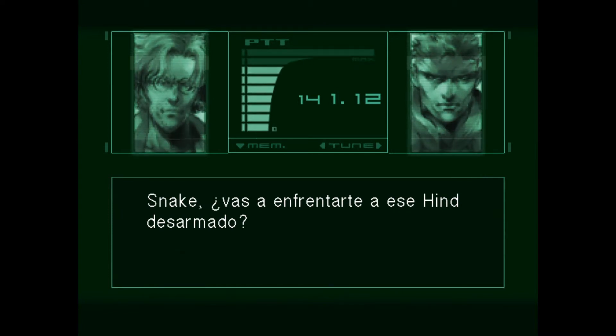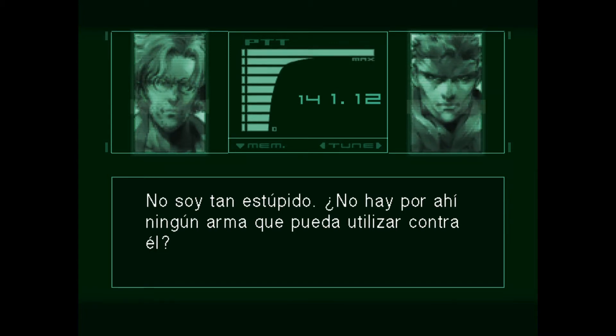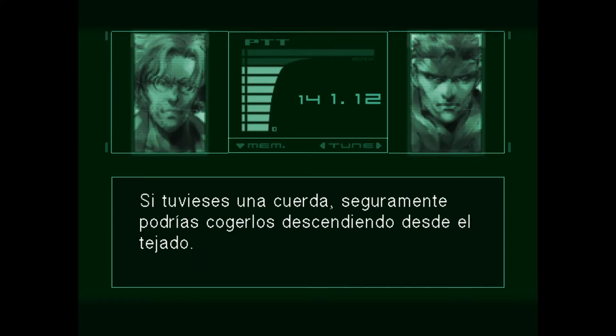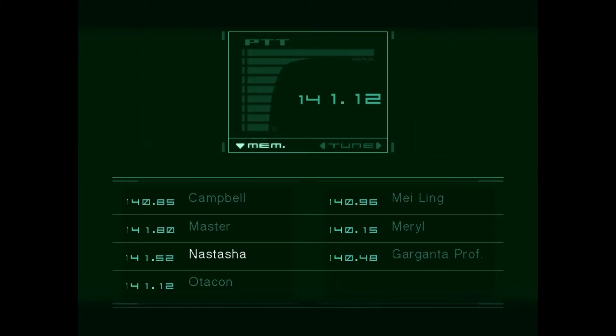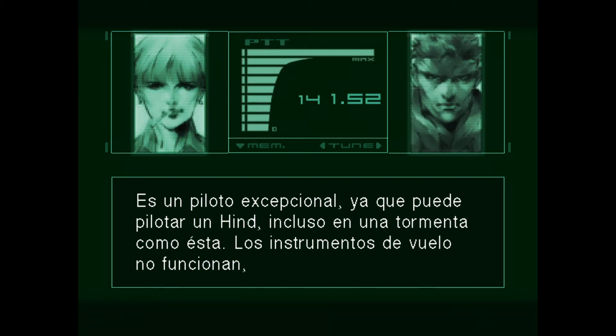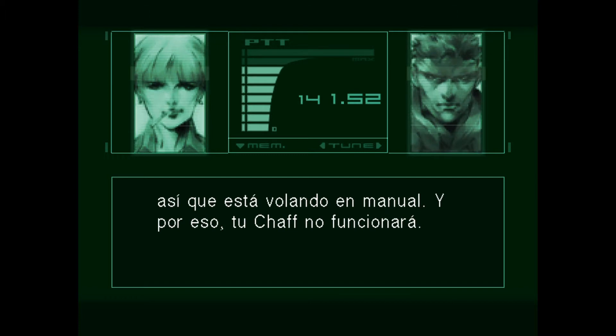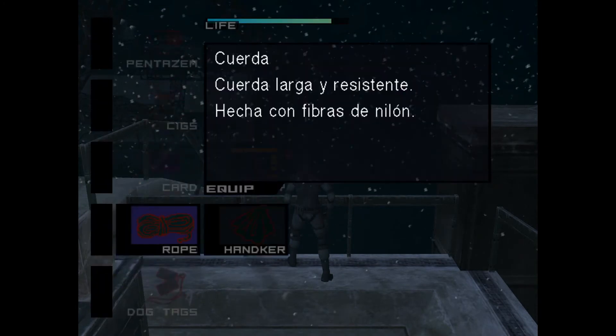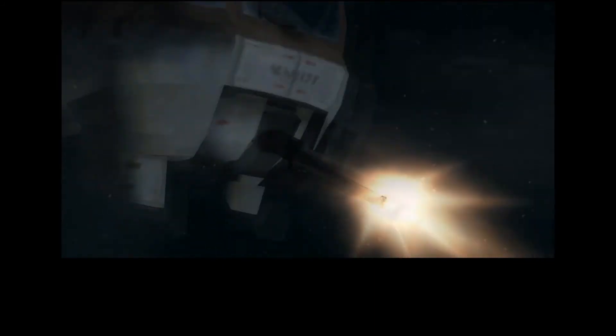Snake, are you gonna take on a Hind with your bare hands? I'm not that big a fool. There are Stinger missiles in Communication Tower B — I'm pretty sure they're near the entrance to the walkway. If you had a rope you could probably get them by dropping down from the roof. It is a rare pilot that flies a Hind in a blizzard such as this. He cannot rely on his instrumentation, so he must be flying manually. If such is the case, your chaff will be ineffective.